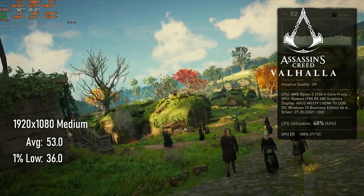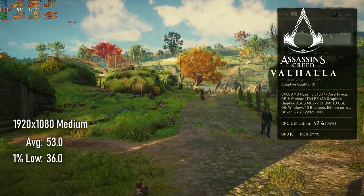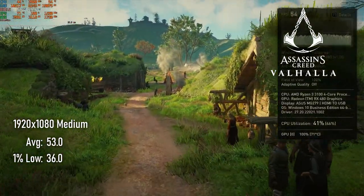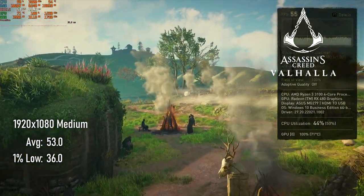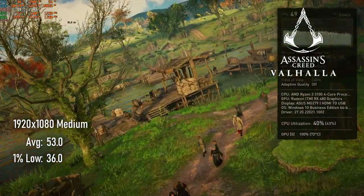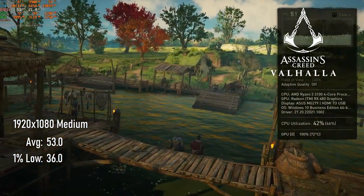Assassin's Creed Valhalla took a bigger hit to performance than expected. 1080 medium scores an average of 53 FPS on the 4GB card, whereas the 8GB card was 10% faster at 58. I'm still below the VRAM limit both in the settings and in the Afterburner overlay, so the clock speed difference is all that could account for the performance gap. If you're comfortable overclocking, it might be possible to get the 4GB card to at least match the 8GB here.